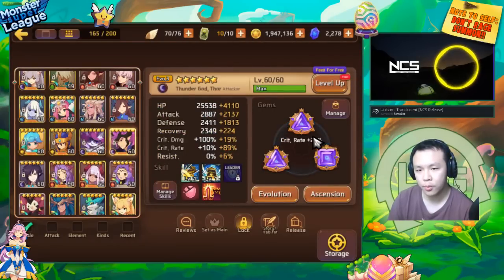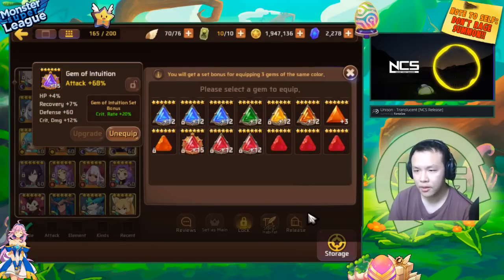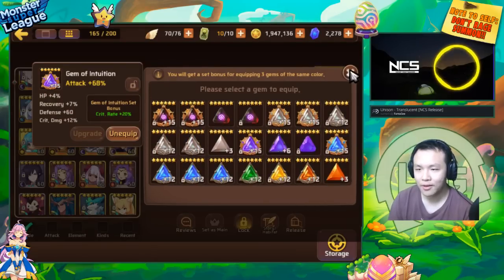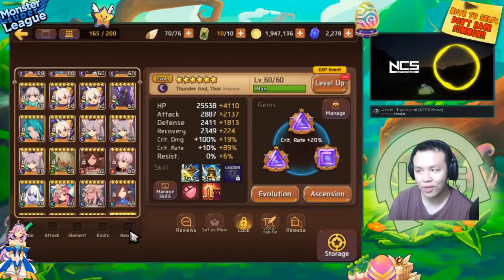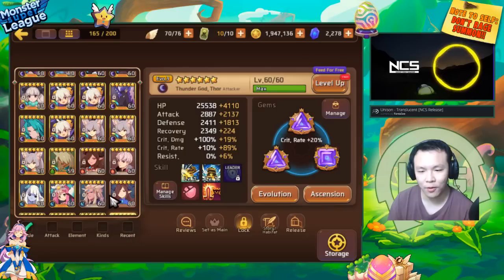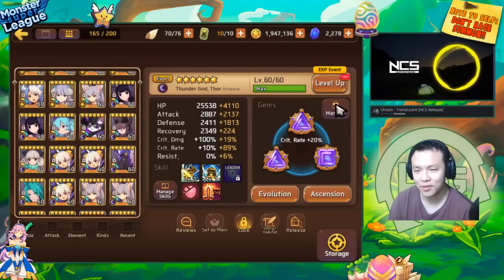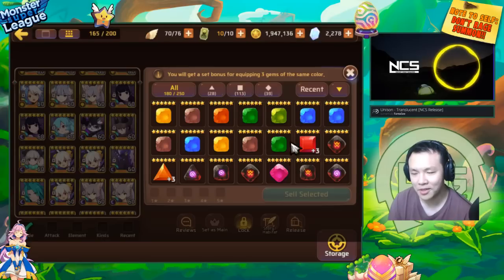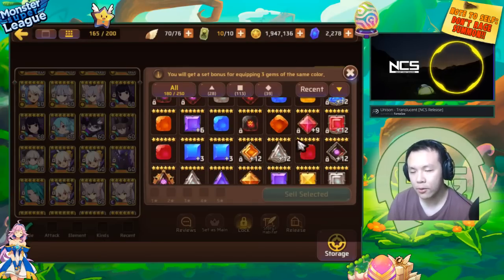Crit rate intuition gems are pretty valuable for some reason — I still don't have a triangle crit rate attack intuition gem after months of farming. That might be because I've been mostly farming dragons B10, and a lot of my golden runs I've been farming B8. If you look at my gems, most of them are square because I farm B8 a lot more than the other dungeons.